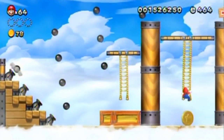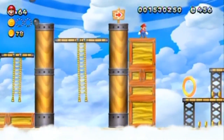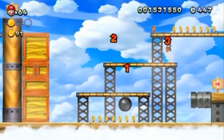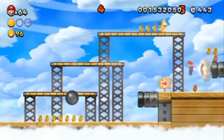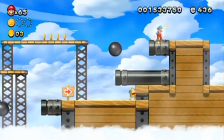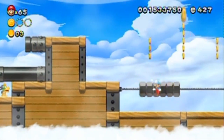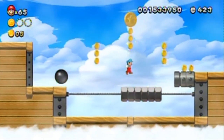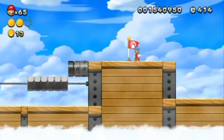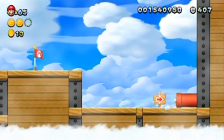Now I gotta get down here for the coin. I also know that there isn't anything next to the cannons coming up, so I know not to get squished. Let's attempt to get these. I got it — nice flower. I just worry if there's anything in this empty space. They want me to jump on the cannon to get the coin! I hope there's nothing down there. I'm just gonna trust that the coins will be in my general vicinity.